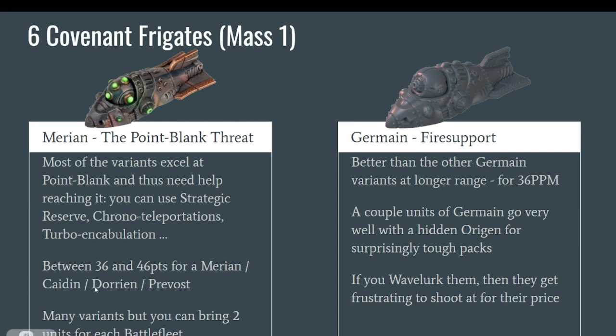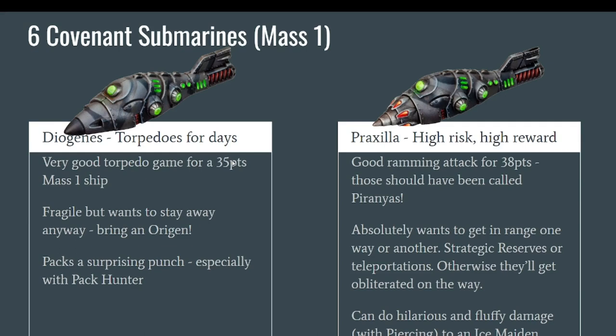There are also the Kaidin and the Prevost — two variants similar to the Merian that also want to be at point blank, with other weapons including a little Sturginium Agitator. For the submarines, you have the Diogenes and the Praxillas.